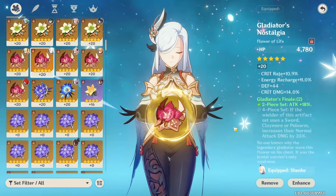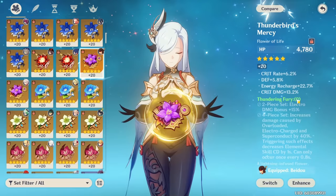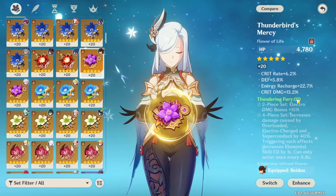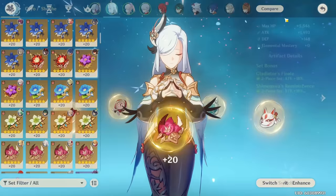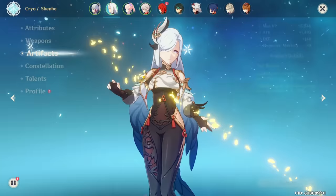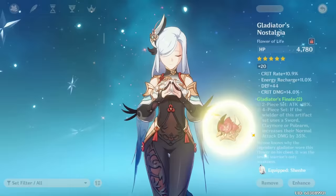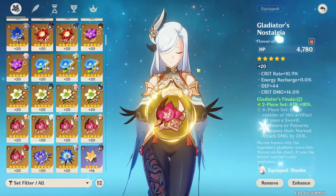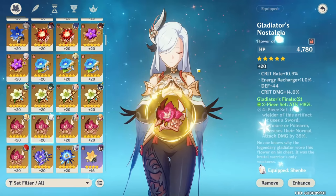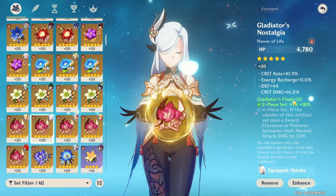Regarding the stats you want on Shenhe, it's pretty straightforward. First, you want enough energy recharge to spam your burst on cooldown so there's no downtime, enabling you to buff your team as much as possible. The exact amount you need is highly variable depending on the team, how many cryo characters are in it, and your weapon. Running a Favonius Lance greatly assists in getting her burst back through both the energy recharge stat and the additional particles from its effect. A general rule for how much energy recharge you need is typically around 165 to 190, depending on your team and rotation. Beyond that, you typically want to build attack percent to maximize how much damage you're giving to your entire team.